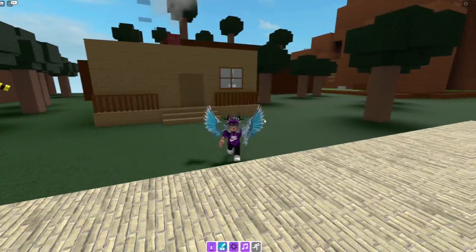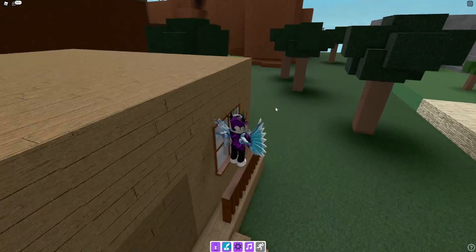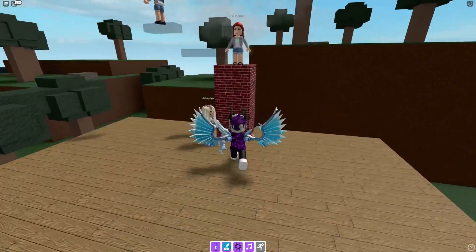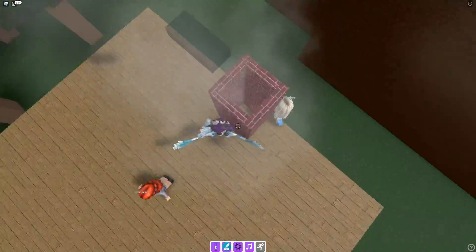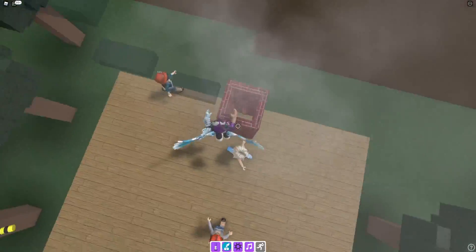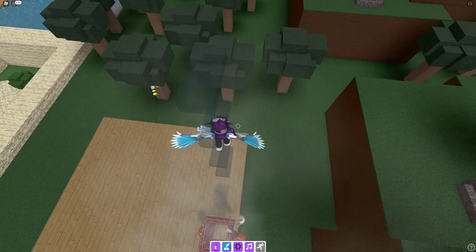Anyway guys, let's go ahead and get into this video now. To get this marker, come to this house right here. Once you are at this house you're gonna want to jump up here, and then once you've jumped up here you're gonna want to go to the chimney and get on top of it. You can either do it by going inside and using the teleport in the fireplace, or you can just do what I've done here.